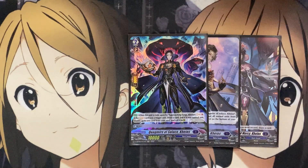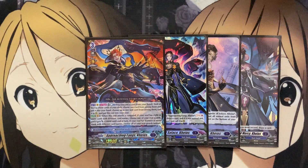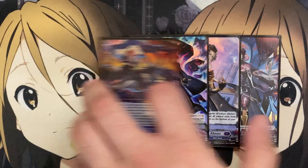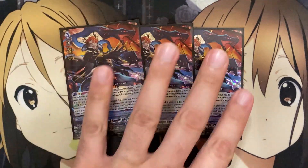The Grade 2 is Quagmire of Solace, Chaos. When this unit is rode upon by Approaching Fang's Chaos, you can Soul Charge 1. If the Soul Charged card was a trigger, draw a card. If it was a normal unit, put up to one card from your soul and call it to Rear Guard — giving you more field setup using your Quagmire of Solace, Chaos. After riding your main, go to Grade 3, which is Approaching Fang's Chaos, also being the Persona Ride target. We are running three additional copies of this card.